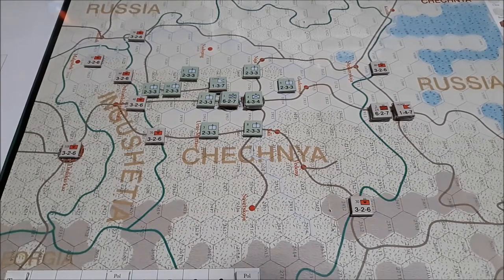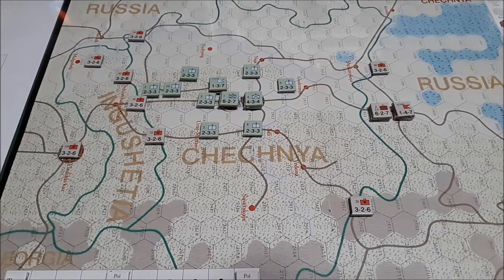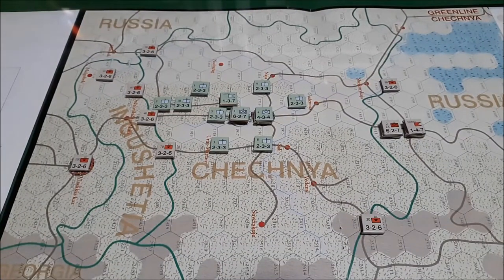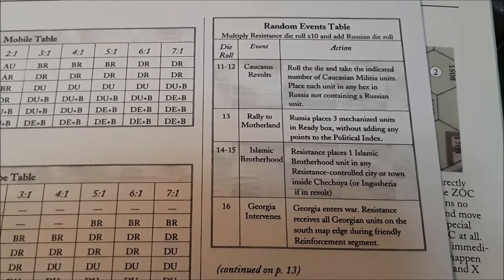Here we are back with Green Line Chechnya. We're going to start Turn 1. The Russian player goes first, and the first thing we do is roll for random events. We roll 2 dice — the resistance die roll is multiplied by 10 and added to the Russian die roll. We'll check the random events table to see if anything happens and follow the instructions printed beneath the chosen event.